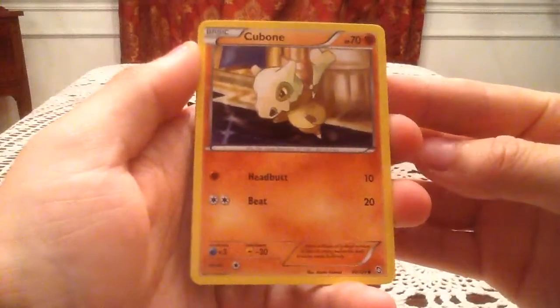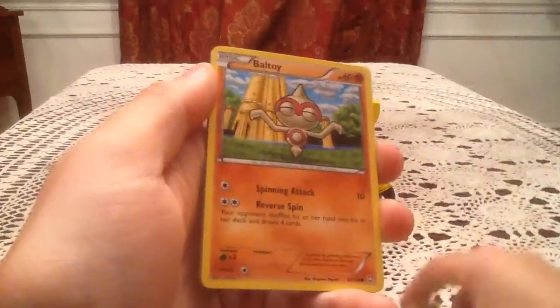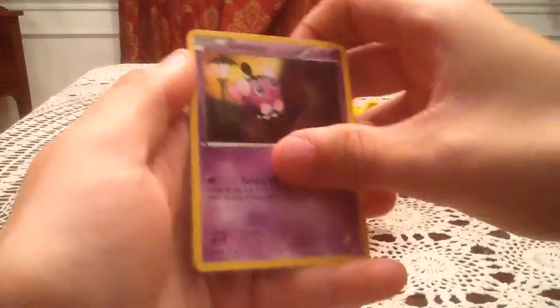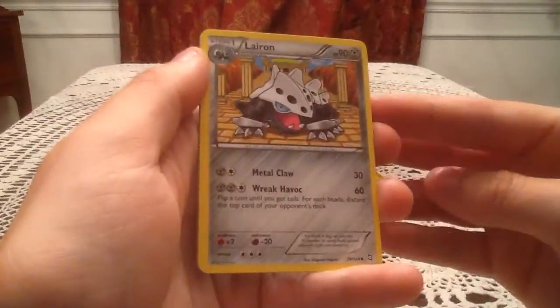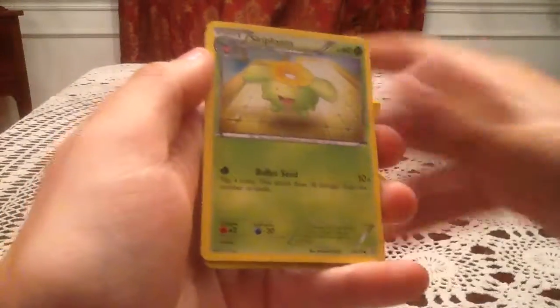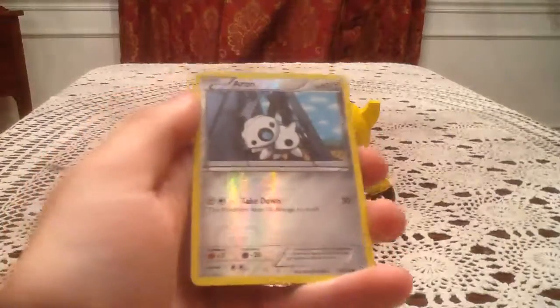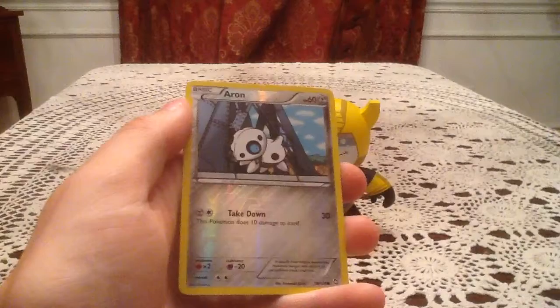I think I did the card trick, but we'll find out. So we have a Cubone, Hoppip, Voltorb, Gothita, Houndour, Lyron — I think I did it — Blend Energy, Skiploom. The Reverse Holo is an Aeron. That is a common reverse, and I have my phone with me so I'm able to check and see if I got something new here.